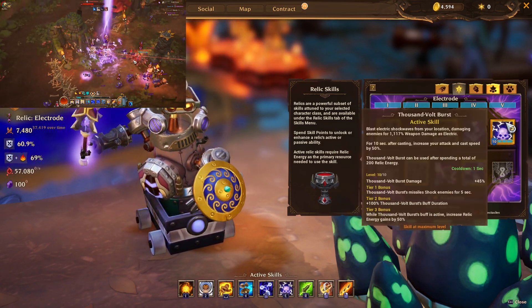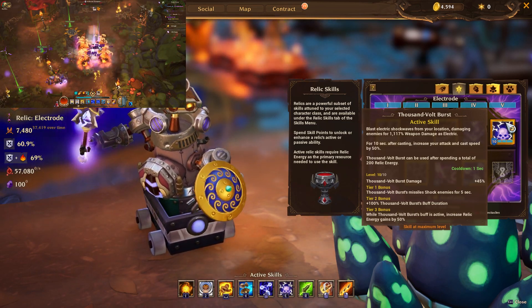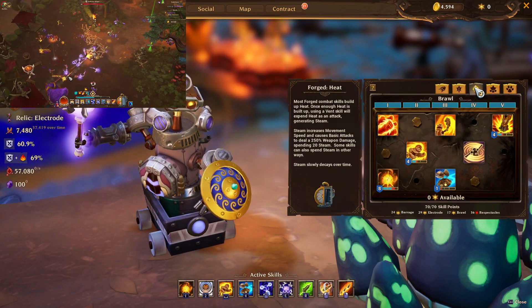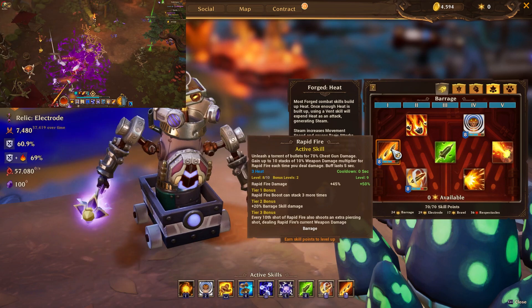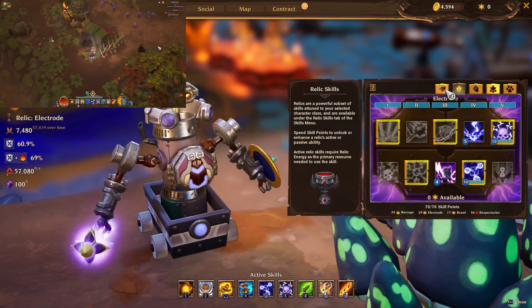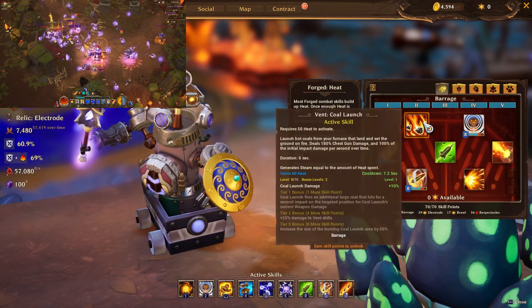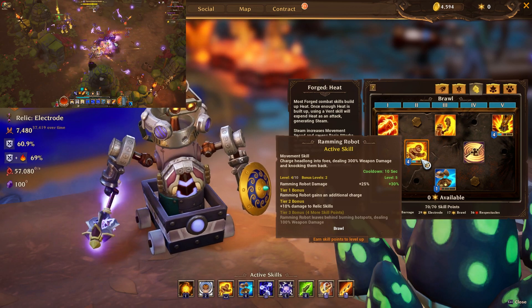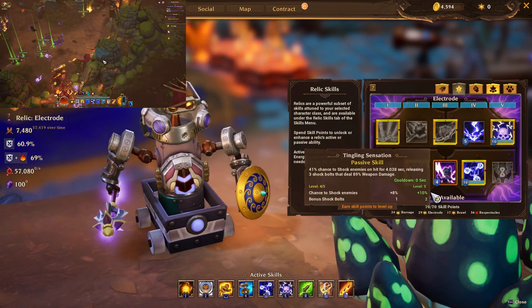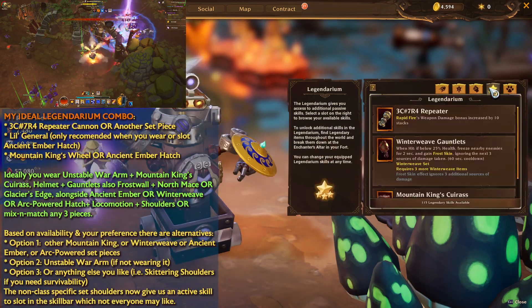If you have Imbue Relic from the Ancient Ember chest and want to sacrifice the tier three bonus, that's acceptable — you could redistribute those four points elsewhere, perhaps into Vortex Bomb or Pressure Shot. For the Legendarium, you can be flexible based on your gear. When wearing Mountain King Cuirass, shoulders, and one other piece — which covers all gameplay footage except one segment — you use those three items. The final segment swaps to gear focused on slug shot damage instead of rapid fire.